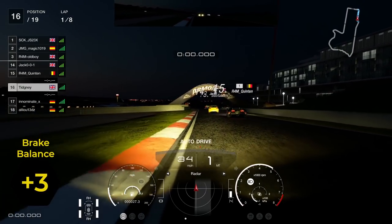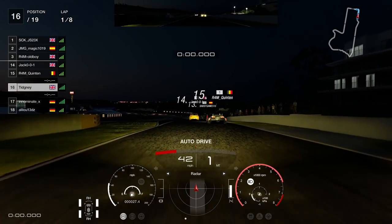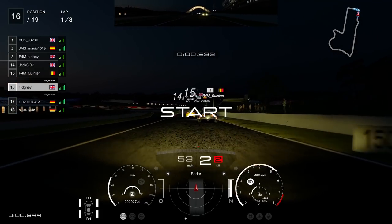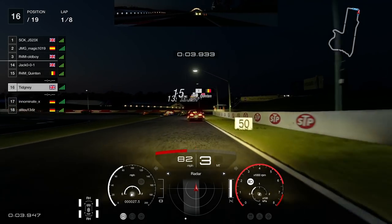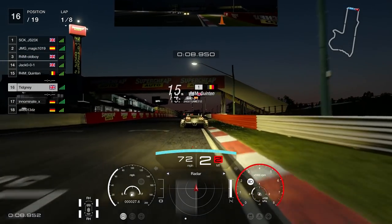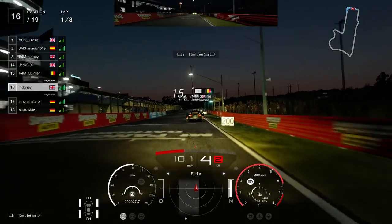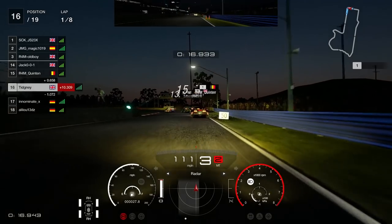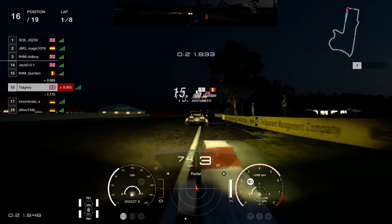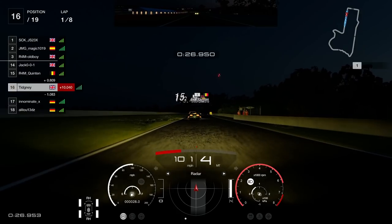Here we go with the start. Group 4 — Quinton in the R4M has put the Bugatti Veyron on P1 on the time trial board, so obviously he's going to be rapid. It's not often you see the Veyron top at Bathurst. I'm in the Itenza, which I only picked because of the livery — I really regret that after the race because I was always tempted by the Ferrari, one of my go-to Group 4 cars.